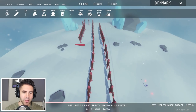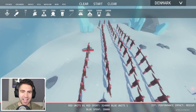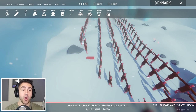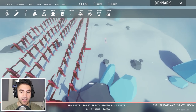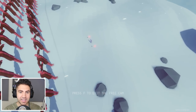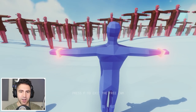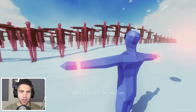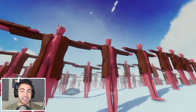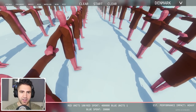We're at 50... 60... I think we could get a hundred. This is gonna be crazy. Performance impact is at medium — that's not bad. Okay, we got a hundred red units versus one blue unit. Look at this — the dark peasant versus a hundred chicken man men. He's not scared at all. This is gonna be interesting — it just looks so cool. Okay guys, I think we're ready to go.